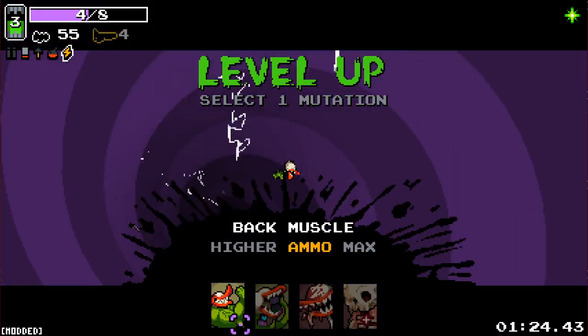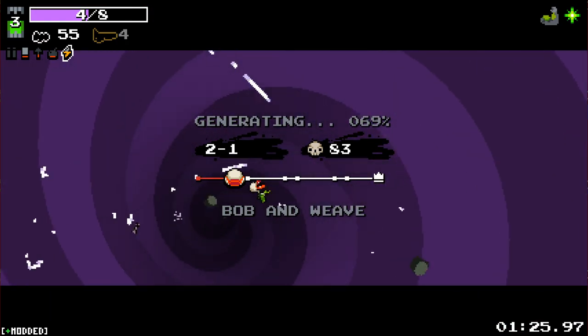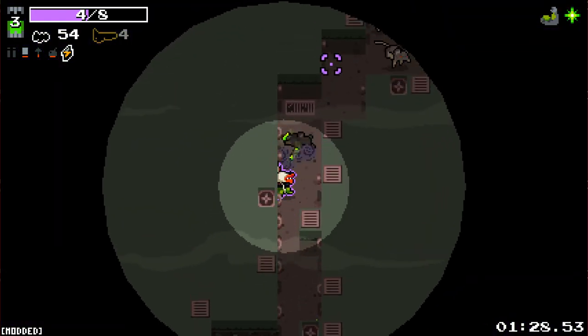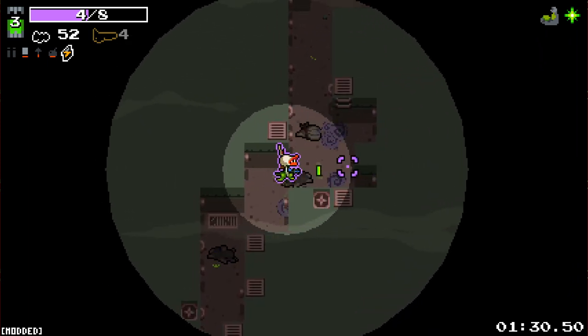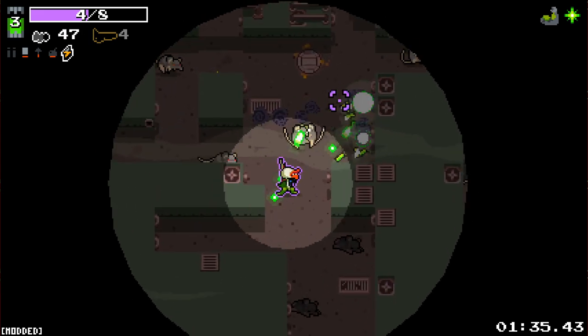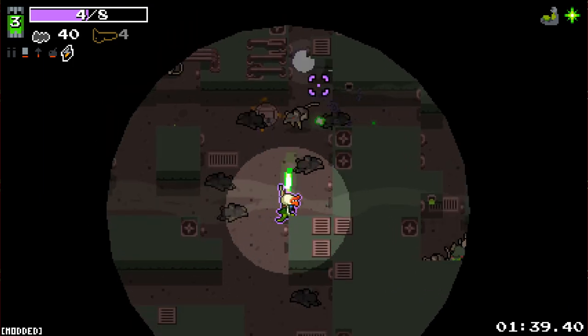Pretty low on shells right now. I think we take higher max ammo here — that's going to be real good. Plasmite pistol will work quite well for clearing out these guys. Honestly, it's got that sort of weak homing ability — it's kind of homing, not really though. That's going to help out a bunch.